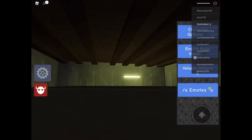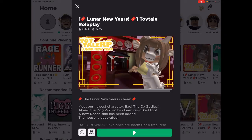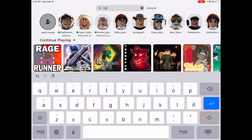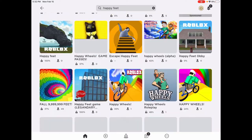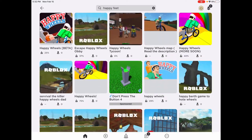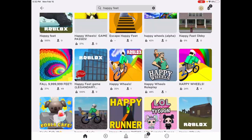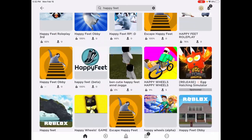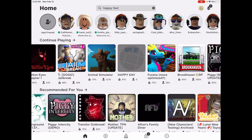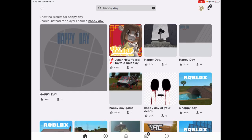And next is the grinder skin. The grinder skin is not in this game, and you're doing your thing. So, just take the server, and then you'll type 'happy feet'. You'll see the happy feet. So, the happy feet game has to look like this. It's happy day, so you type 'happy day'. And no one's in it, because probably everyone got the Gringer skin.